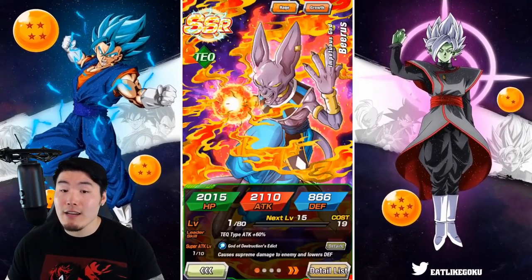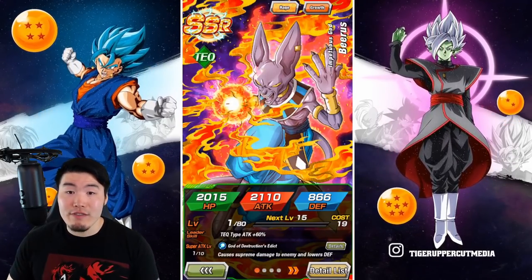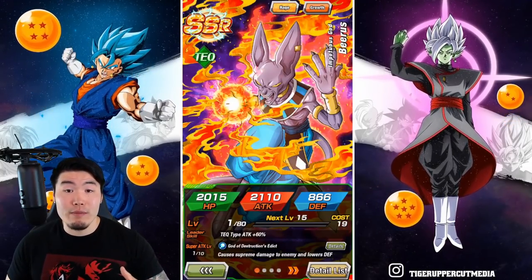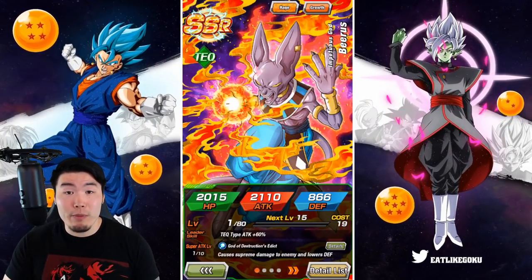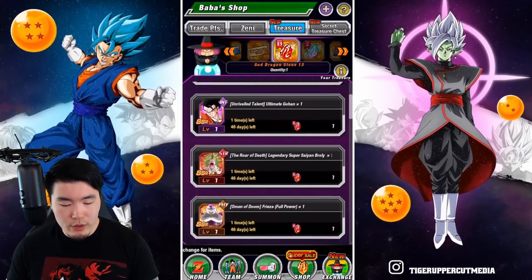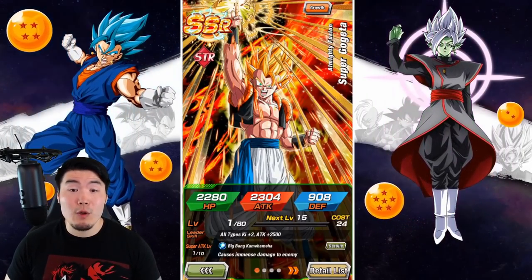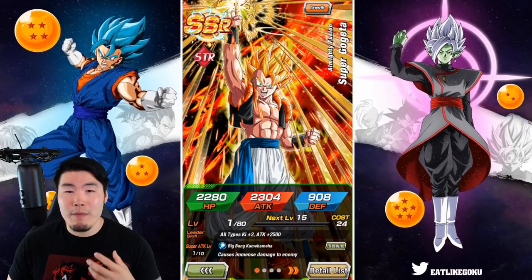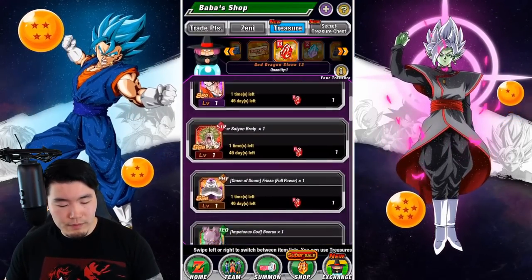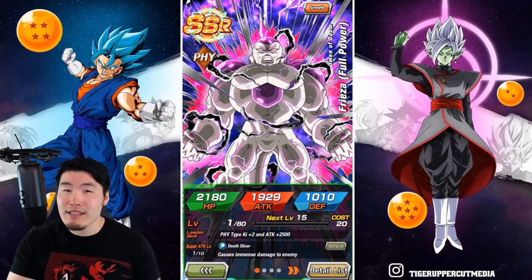I would say the TEQ Beerus is nothing too special, but really good damage, some solid defense, and he's got that Rage Mode too. And if you guys don't have another better Beerus like the PHY one, then this guy is not a bad replacement. Out of the Dokkan Festival exclusive units, the last one I'll highlight is the STR Super Gogeta, who is great offensively but definitely a little bit lacking on defense. And the same thing applies to the PHY Full Power Frieza — good damage, but not the best on defense.